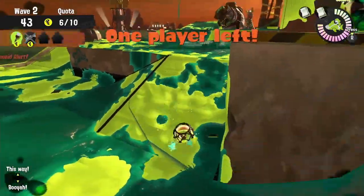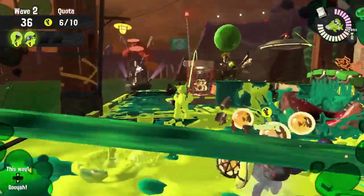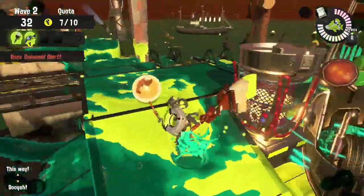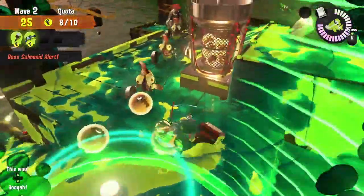Considering that the H3 and the 96 can take out fish sticks from the ground level, you shouldn't have to worry too much about using extra time to climb the fish stick in order to take it out. The 96 Gal and the H3 are also the easiest weapons to take out stingers, so make sure you're doing your extra part to reach those stingers so you don't have to deal with them throughout the match. Take them out and then get back to the basket.